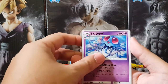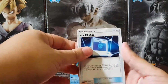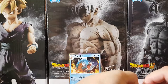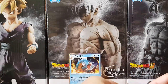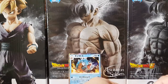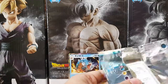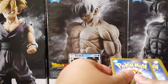We got Tentacruel, Starmie, Ponyta, and some kind of Pokedex or computer. Alright, so far not so good. Hopefully I'm praying for some tag team action here. And of course I'm terrible at opening these packs. Let's just rip it. I'll be a bit sad if I don't get anything.